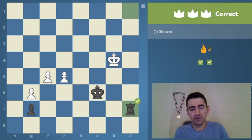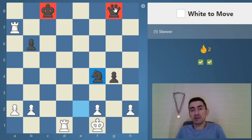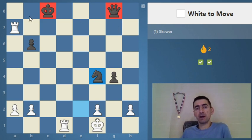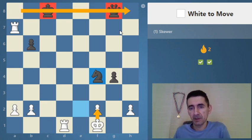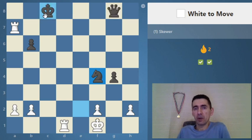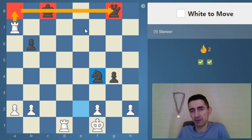Let's go for the next one. White to move. We're looking at absolute skewers. One warning sign for a possible skewer: if the opponent has two pieces on the same file, same rank, or same diagonal. Here we have two pieces on the same rank. The attacker moves to the same rank where the attacked pieces are, and that makes the skewer check.